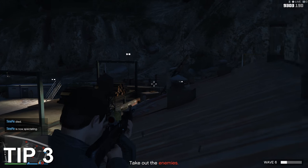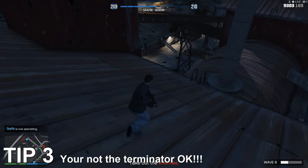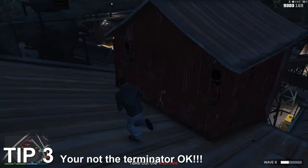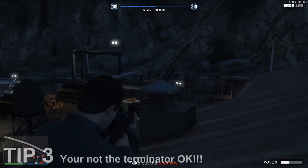My third tip is to suck up your pride and get the help of another player, even if it's just a randomer. Although it may seem badass taking on many waves of NPCs in survival on your own, if you die once and you're on your own, that's the end of the game. And that's a lot of time wasted depending on how many rounds you've managed to survive beforehand.